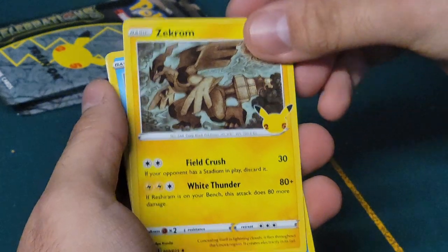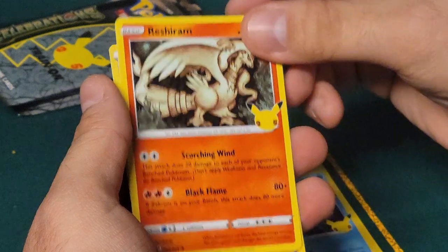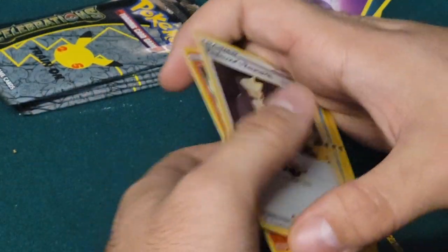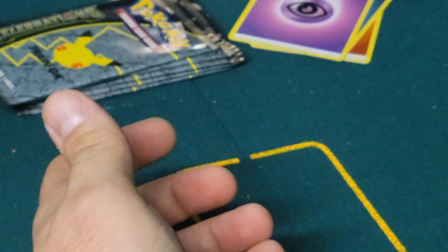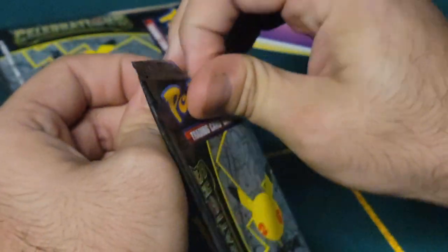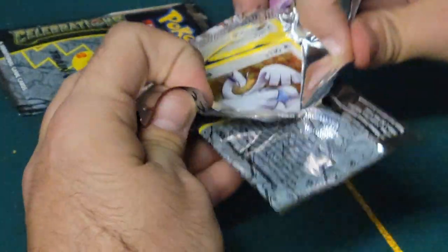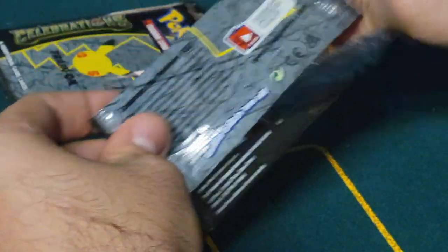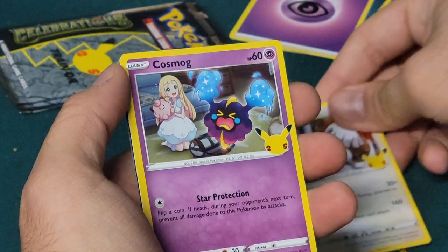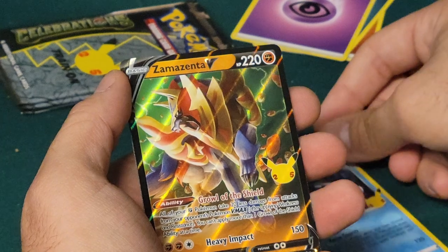Okay, so we have Zekrom, Kyogre, Kyogre, Reshiram, and Professor's Research. Okay - Professor Oak doesn't know his boundaries! Really keeping an eye out for that Blastoise, Venusaur, or Charizard. Let's see - another Lugia, another gold moon! Another Kyogre, Cosmog, and Zamazenta V. Hmm, not too bad.